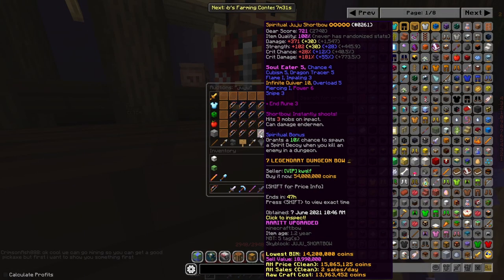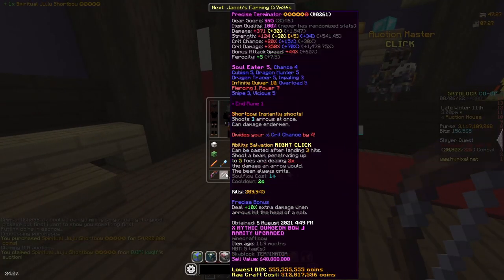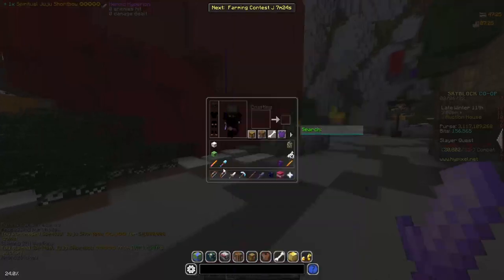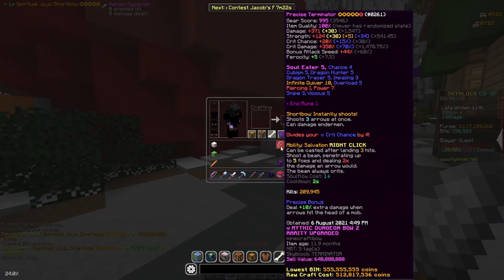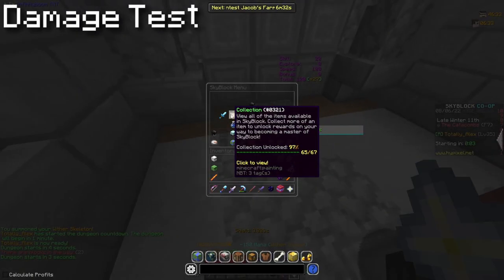Of course we can't forget the actual jujubow that we need, because most people in shadow assassin are running jujubow. I'm just going to be buying this one. Now that we have the jujubow, let me put my terminator up there and let's go test it in dungeons. I'm going to go archer — I am, by the way, Cata 25, kind of Cata 40 with archer 35.